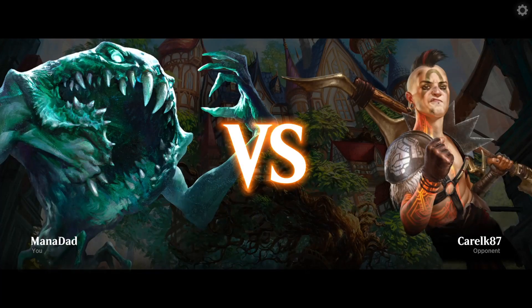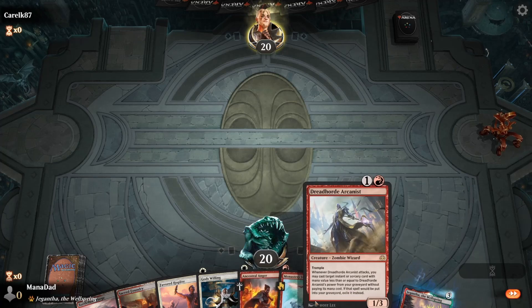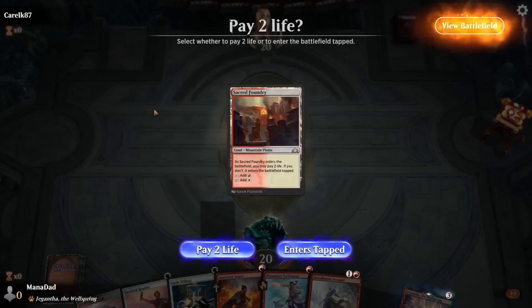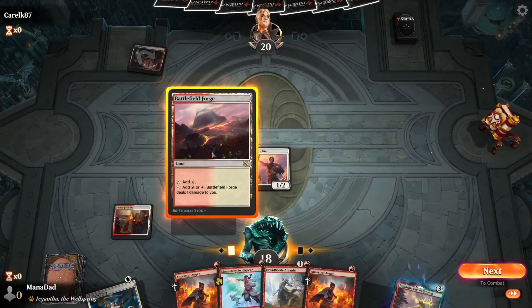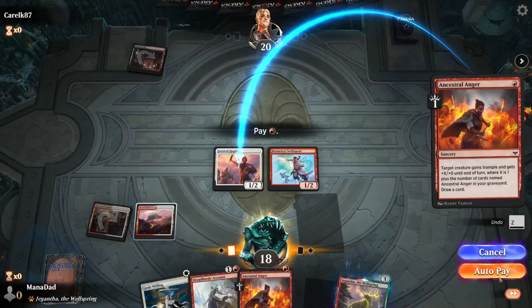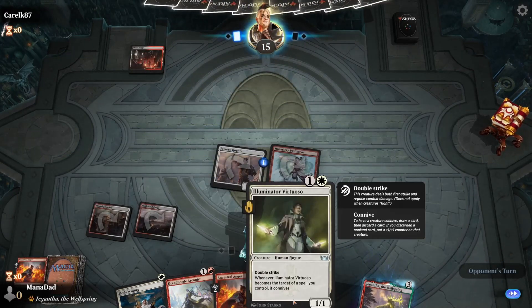Up against Carole King 1987 — Inner Prime. We've got the Favored Hoplite, we've got the Swiftspear, we've got an Arcanist — two Arcanists actually. We probably could use more spells. I think we go with the Hoplite first, then Swiftspear with Ancestral Anger next turn potentially. They're red and black — probably able to remove at least one of these creatures, but that's okay. We can get Illuminator Virtuoso, which can be nice for filtering with the connive.